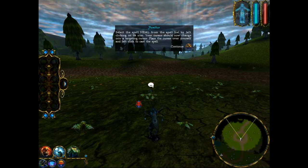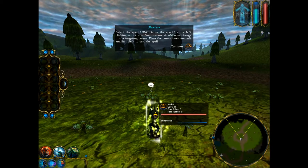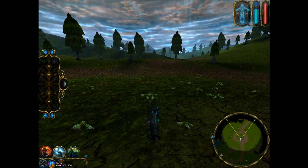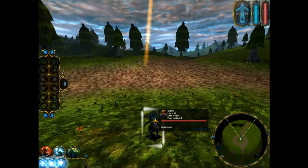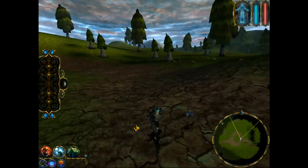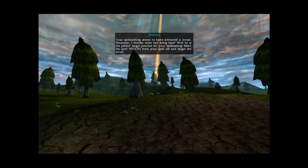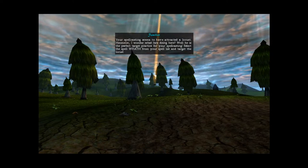Your cursor should now change into a targeting cursor. Place the cursor over yourself and left-click to cast the spell. The Heal spell is very important to use properly in battle, so you may want to practice it a few more times. Your spell casting seems to have attracted a locust. I wonder what he's doing here — well, he is the perfect target practice for your spell casting.